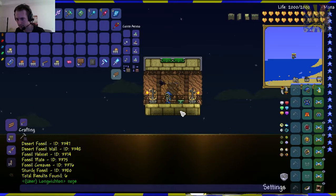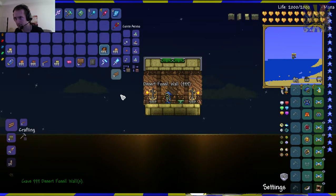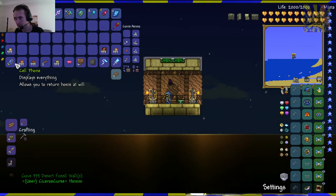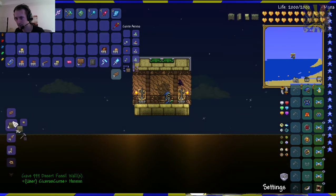It's blocked. Fossil graves, fossil helmet, fossil plane, desert fossil, and desert fossil wall. Alright, so I got my fossil wall. I don't have a wall for that, so I gotta put this down.